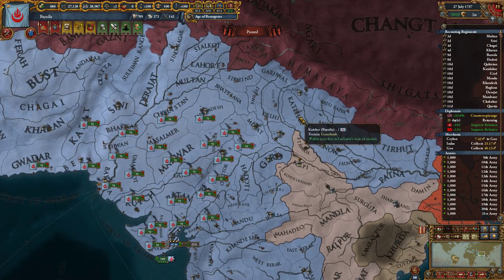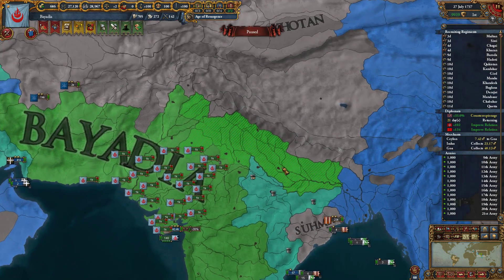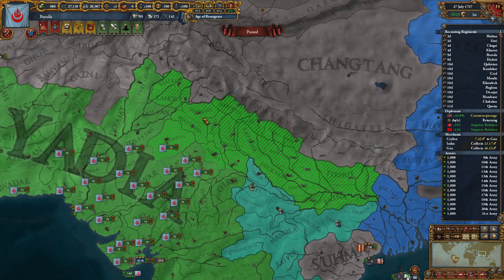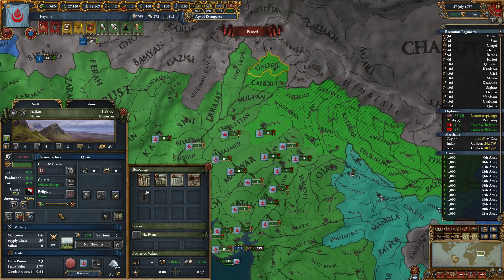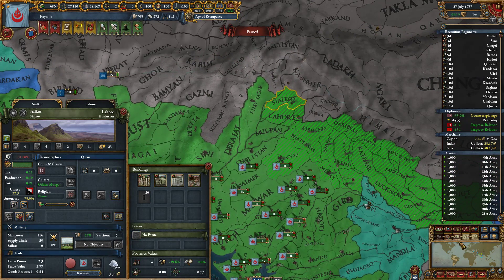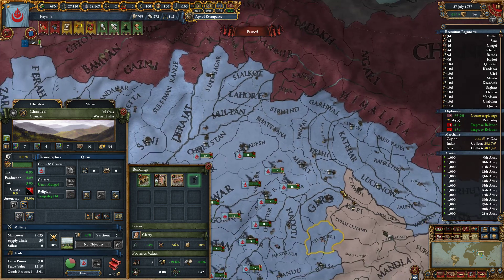Let's take a look at what we took. All of this striped stuff is gonna be fed into a client state, except for these, because I've already started coring them. They are part of areas that I want to hold personally. Along with Mewat, which is also being cored.